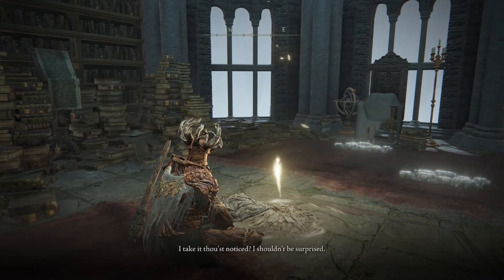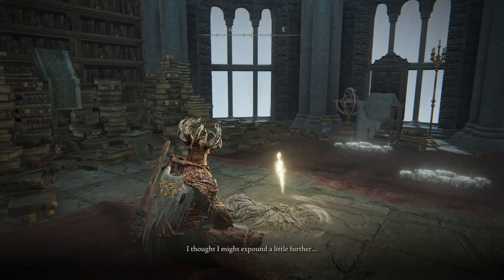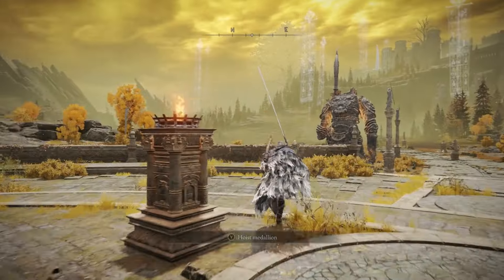As soon as all of this is done, Ranni's questline is now complete. We are going to go speak to Rya, who is sitting right on top of the Grand Lift of Dectus, in order to reach Volcano Manor.